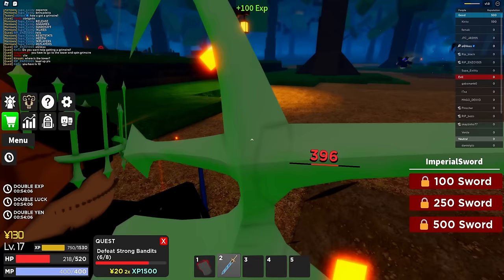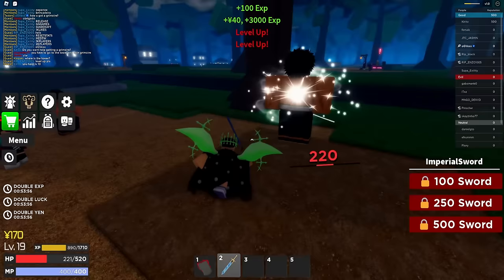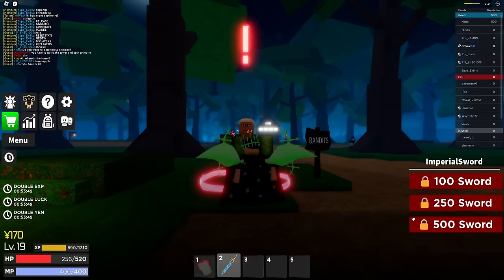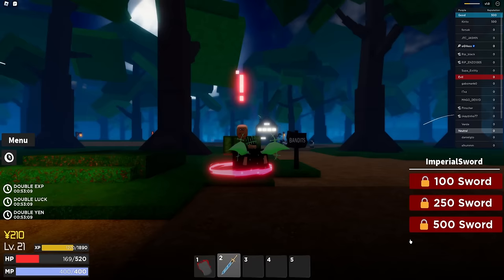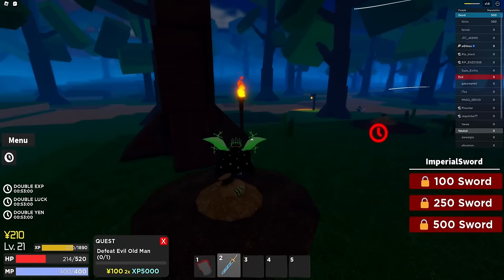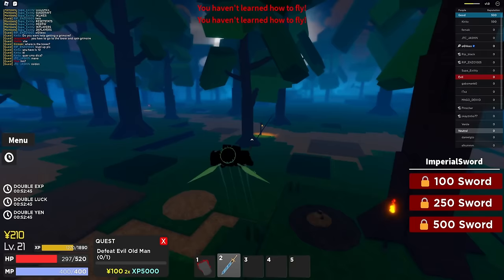In most Black Clover games you go to a tower and get your grimoire - I'm not sure if that's the case here but we'll find out. We're level 21, so we're gonna go back and take on the evil old man boss quest. This is definitely where the boss spawns - we're gonna have to wait a bit. Hopefully we don't get clapped the moment he spawns. There's someone flying - I wonder how you learn to fly.